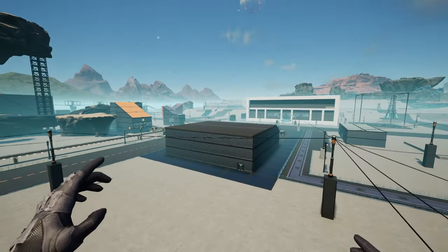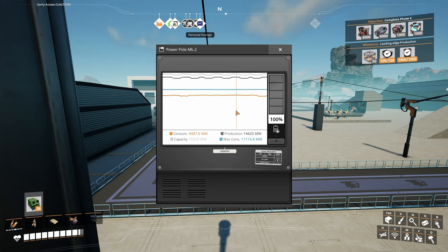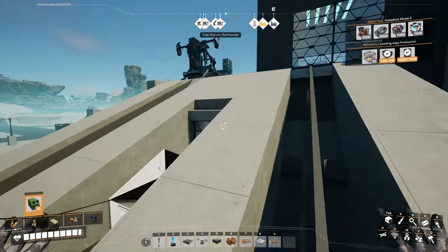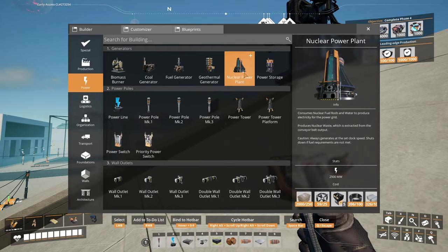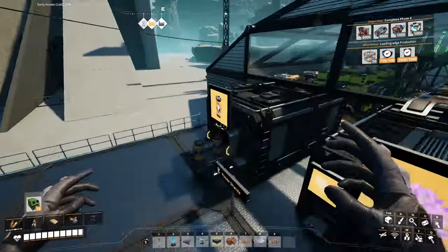I don't know what happened, but at some point the power started fluctuating again. I can't believe the max consumption is getting really high. I might need to make another power plant soon. I'm actually going to get nuclear power going, which I've never done before — that'll be a whole process. There's a whole lot in store for this game.